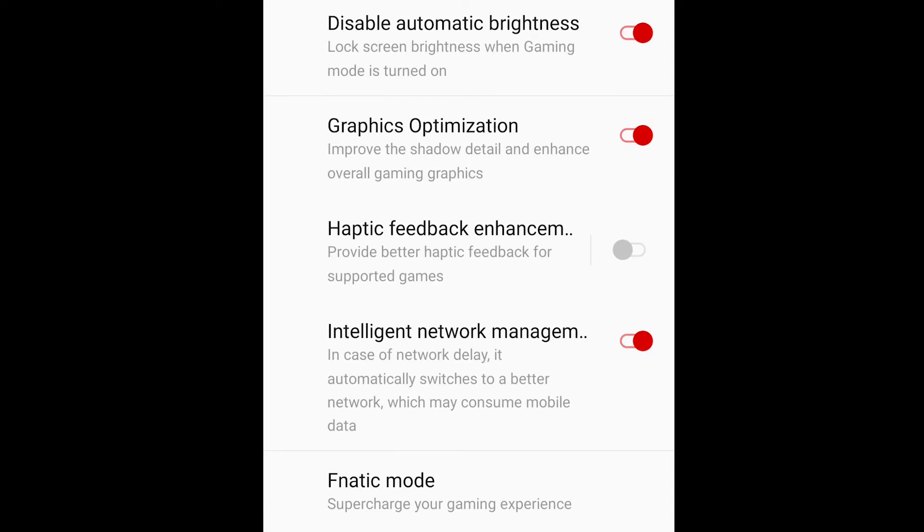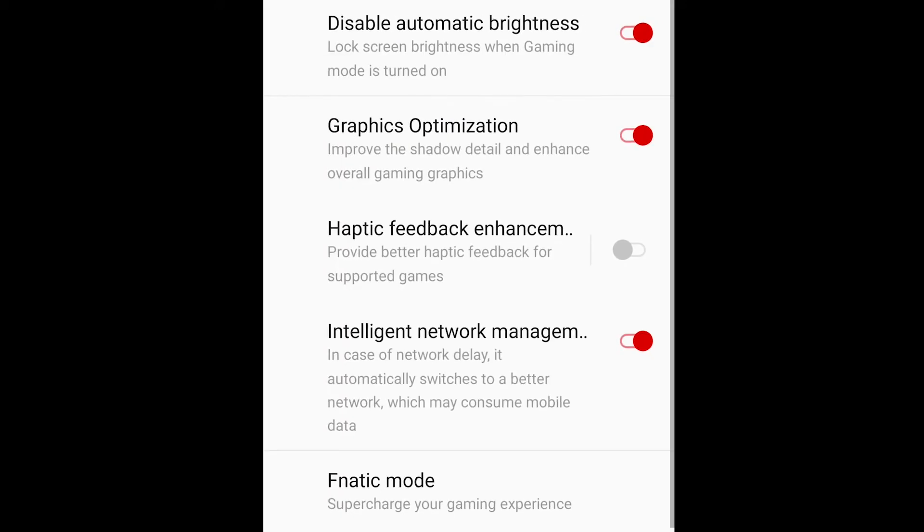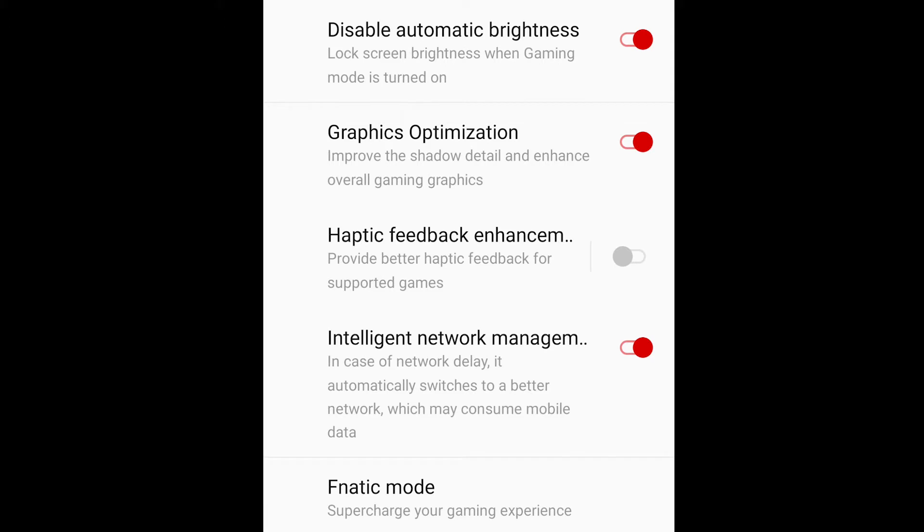Some other features I really like in Game Space: 'Disable automatic brightness' is really useful — if somebody turns the light off in your room or you switch rooms, it won't change the brightness on your screen. 'Graphics optimization' is also there, though honestly I can't tell much of a difference whether it's on or off, but I leave it on. You can increase haptic feedback, though I leave that off to save battery. Down here you've got 'intelligent network management', which keeps you on the faster network with the least latency — just be careful, it can dig into your data if you don't have unlimited.